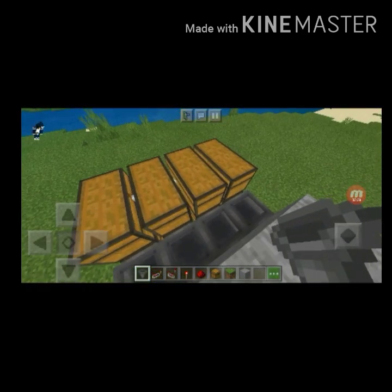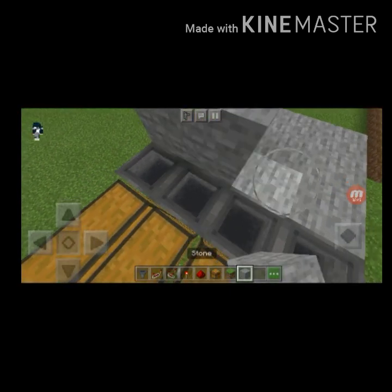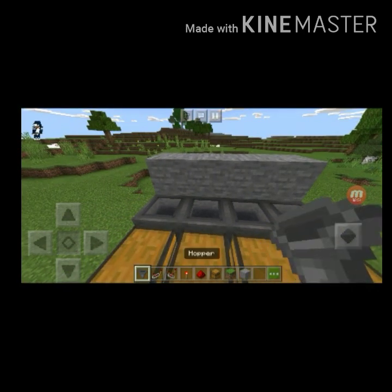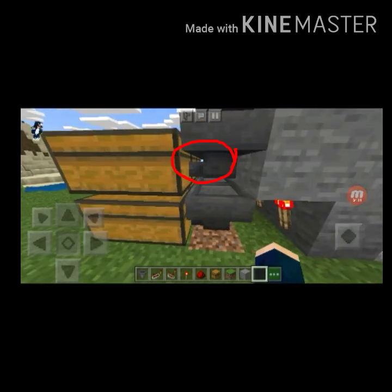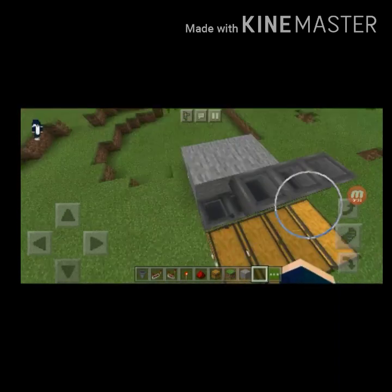Put a block on top of that block and put a hopper. Make sure that the hopper is facing this block like this — it must be facing this way. Face the hopper that way, just like this. You can destroy the temporary block after, it's no use.